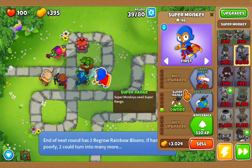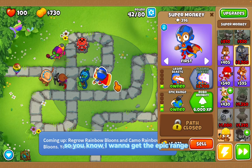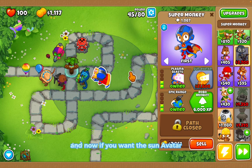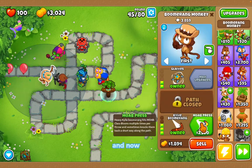For the super monkey, first go for the middle path, then the top path. Get the epic range and the plasma blast upgrades. If you want the sun avatar, you'll have to save up 21,000.